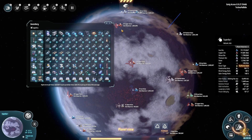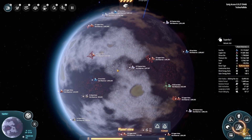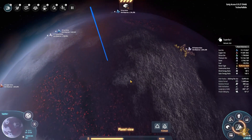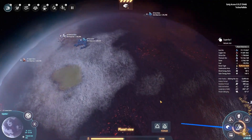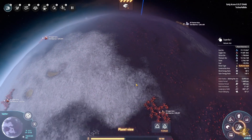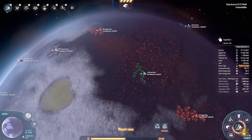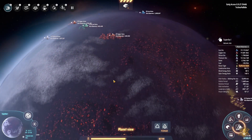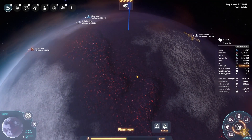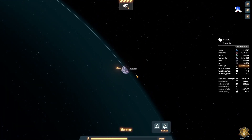We're going to start plopping stuff down. We've got some titanium, iron, lots and lots of stuff — those things have tons of reserves. I like it. What I'm thinking about doing is actually zooming out to take a look at the other planet here.